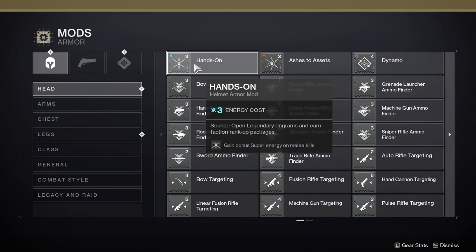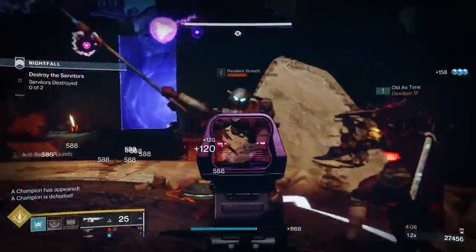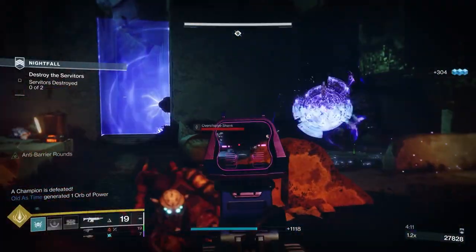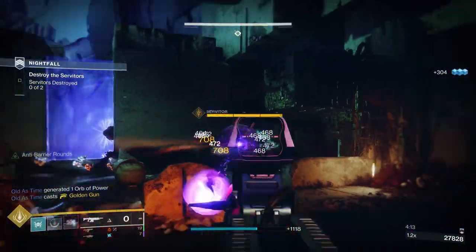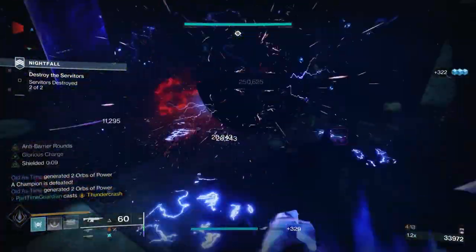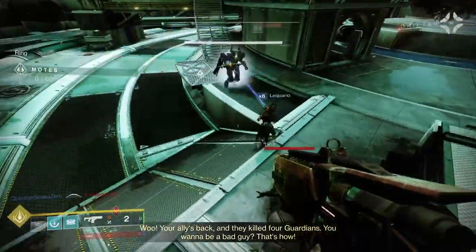One additional item I added to this build: I use double Hands On mods, which provide super energy on melee kills, allowing you to get your Thunder Crash sooner. This season it's easier because in the seasonal pass they're actually really cheap, but you can do this in later seasons too because Hands On is just a general armor mod. While the other roles on the fireteam focus on helping the team, you can focus on what Titans do — punching things, slaying out, and using Thunder Crash to absolutely destroy bosses.